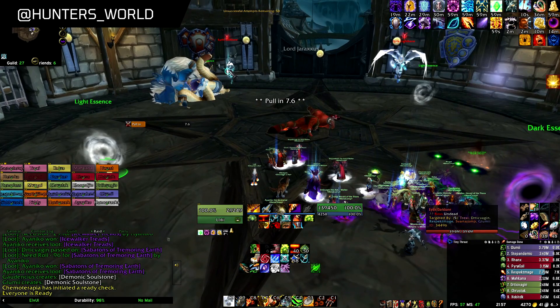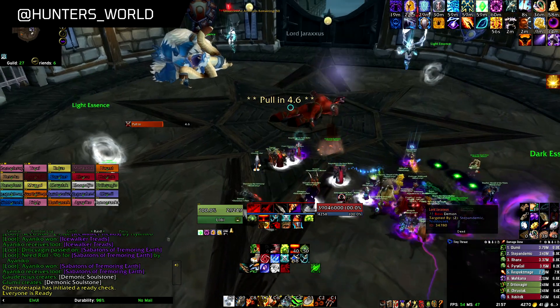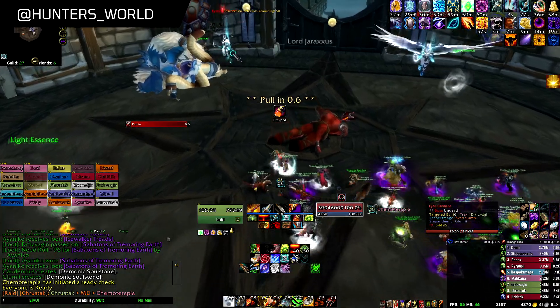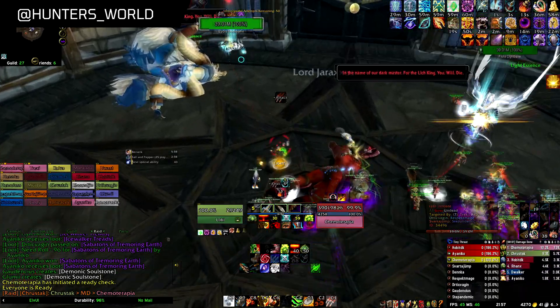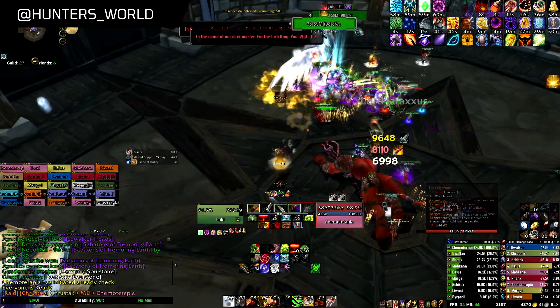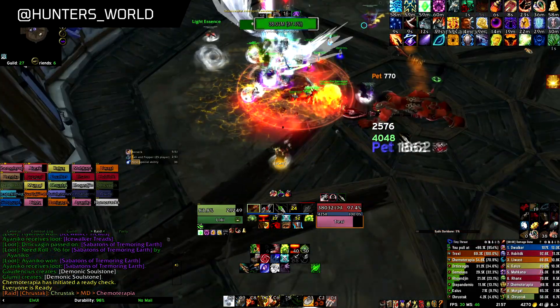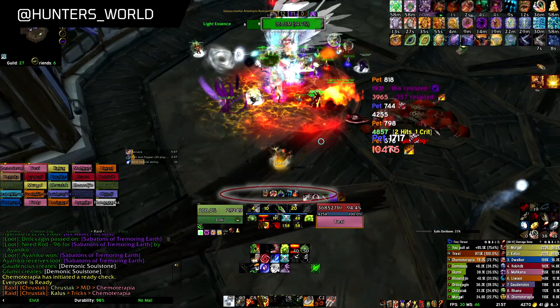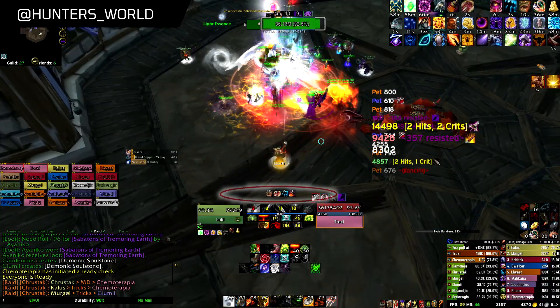This fight is very RNG from a DPS point of view. It really depends on when Bloodlust is used and what abilities the Valkyrs use. If we are lusting at the beginning, we use all cooldowns during the lust. If we are not, we use small cooldowns at the beginning and synchronize the big ones with Bloodlust.